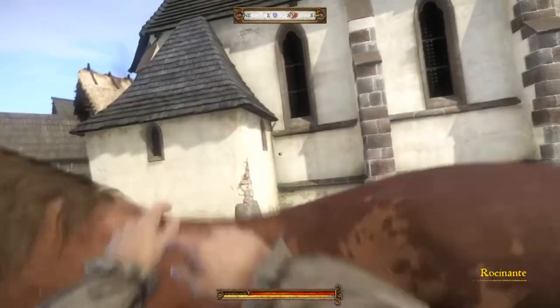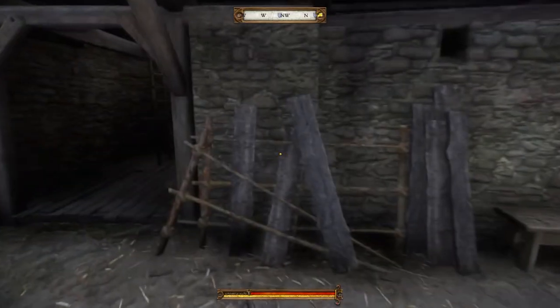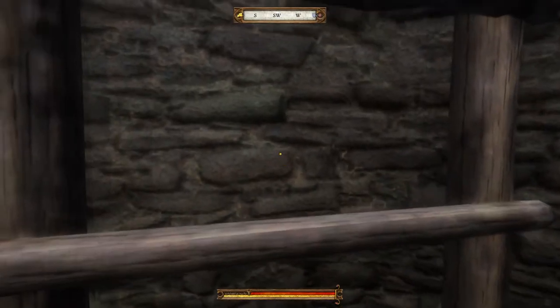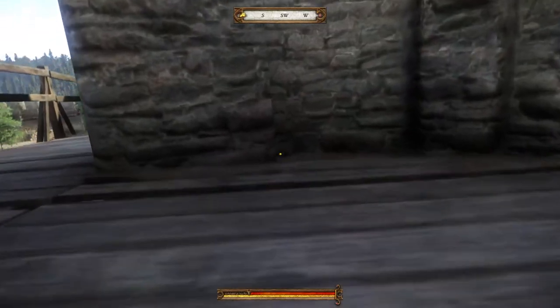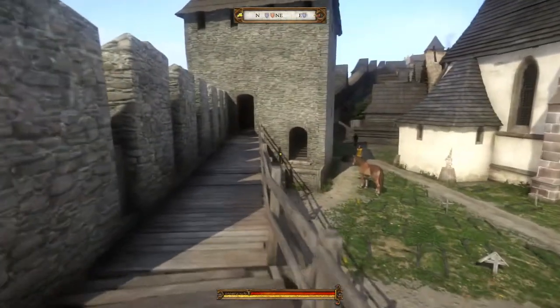Here you have two options. The immediate door up a few stairs is a hard lock, or you can turn around and head up the ladder onto the battlements and along to another door on the tower. This door is often left open by the guards or may be unlocked already. If not, wait around until the guards pass through and you'll be in.